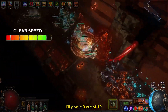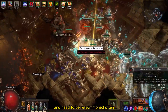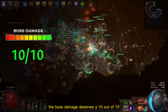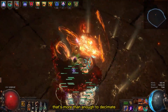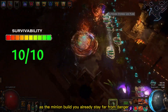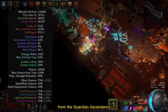For clear speed I'll give it 9 out of 10. Even though we have many fast minions that destroy everything in seconds, they have a short duration and need to be resummoned often — that's the reason why I took 1 point out. The boss damage deserves 10 out of 10. You'll easily end up with over 30 million DPS, that's more than enough to decimate every boss in the game. For survivability I'll give it 10 out of 10. As a minion build you'll already stay far from danger, but with this one you'll also count on the many defensive layers from the Guardian Ascendancy.